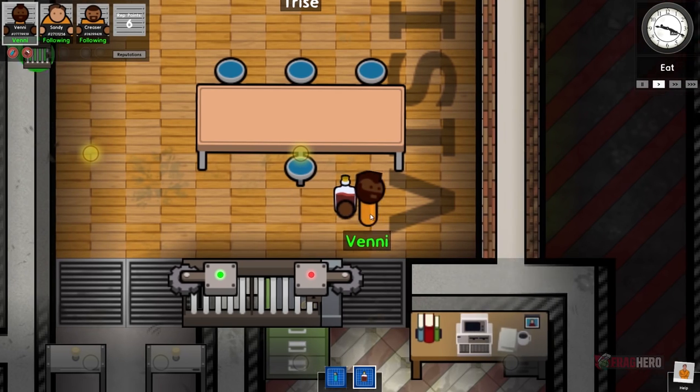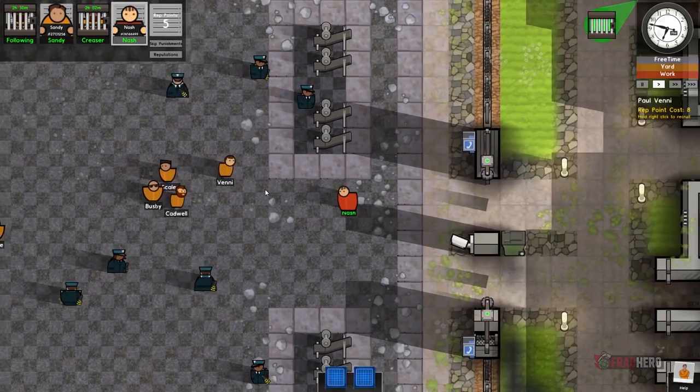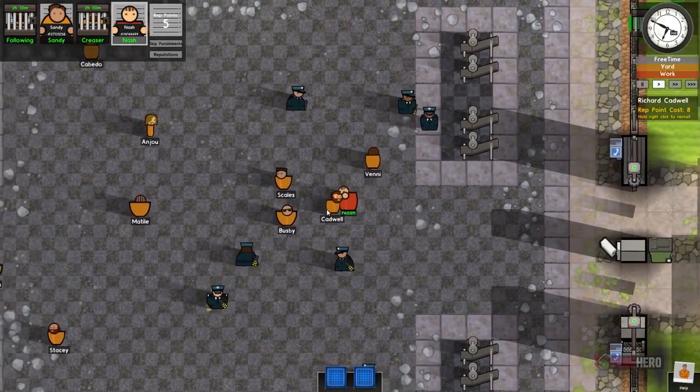digging tunnels, fighting guards and last but not least managing to successfully escape from jail. The game can have two possible endings: you manage to break out together with your squad, or you end up dead.